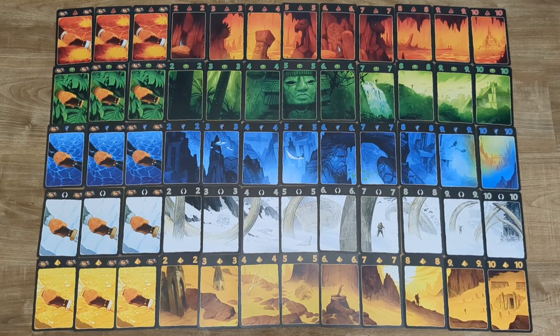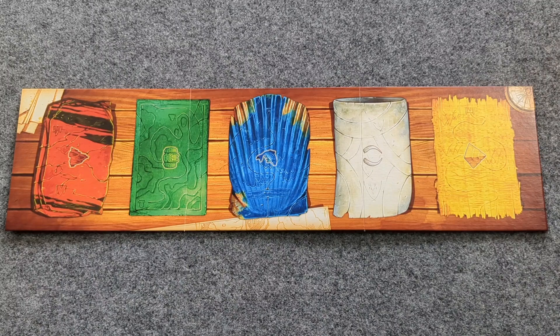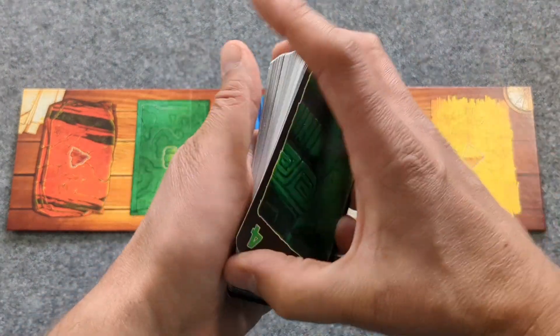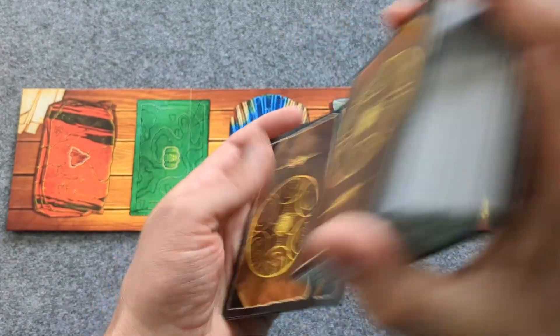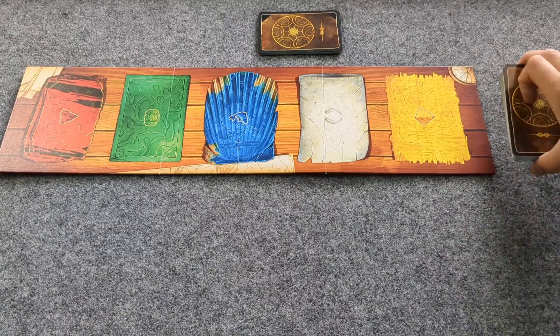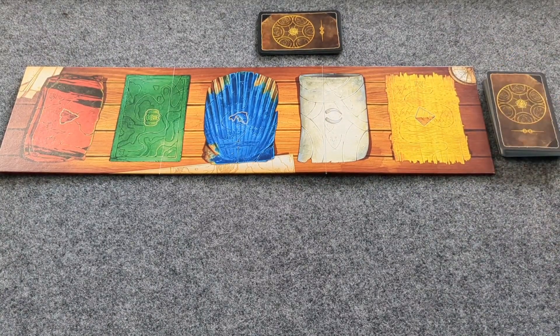These are the 60 cards that make up the main deck. If you do have the addition with the sixth color expansion, remove that color from your deck and place it back in the box. Then shuffle the cards and deal out eight to each player, and place the remaining cards next to the game board to create the draw pile.